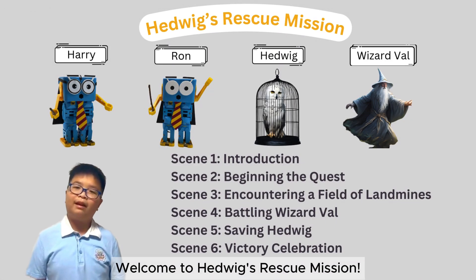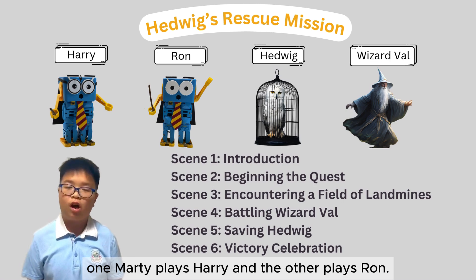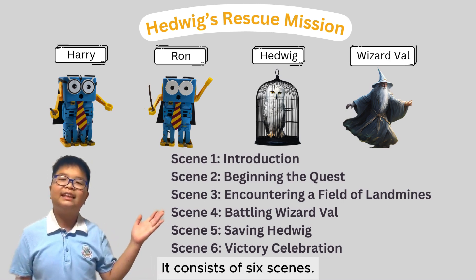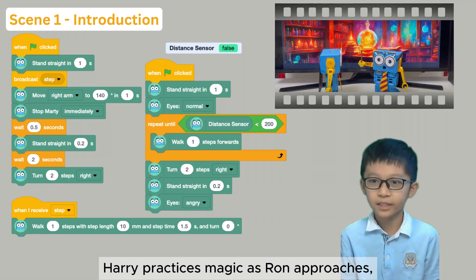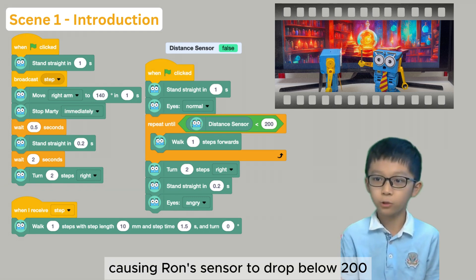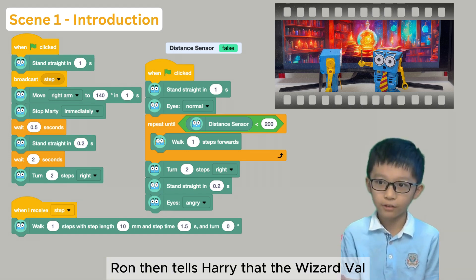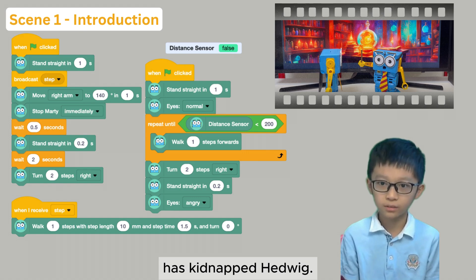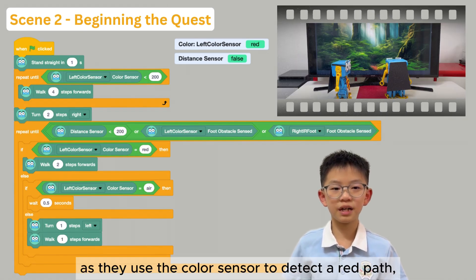Welcome to Hedwig's Rescue Mission. In this performance, one party plays Harry and the other plays Ron. It consists of six scenes. In the introduction, Harry practices magic as Ron approaches, causing Ron's sensor to drop below 200 and automatically stop. Ron then tells Harry that Wizard Val has kidnapped Hedwig. The quest begins as they use the color sensor to detect a red path.